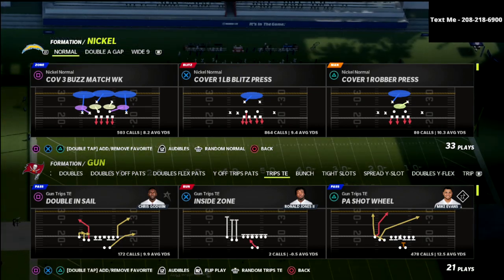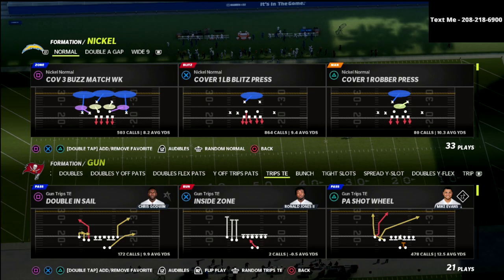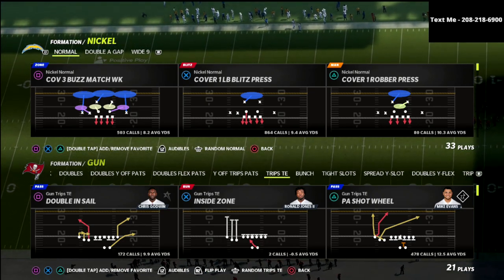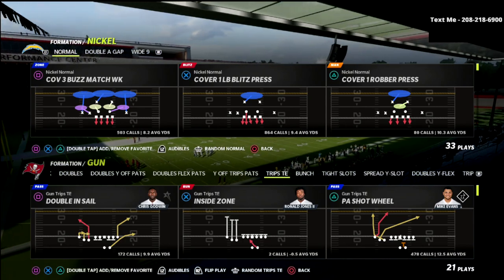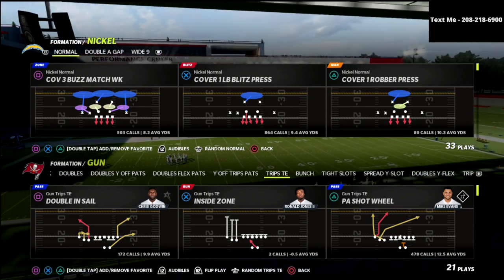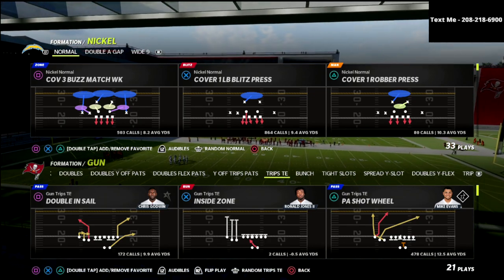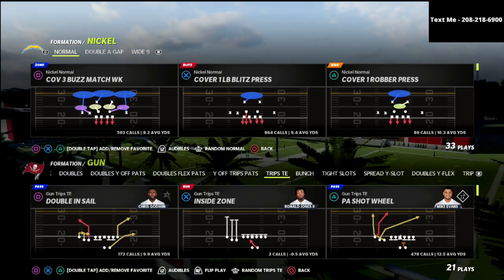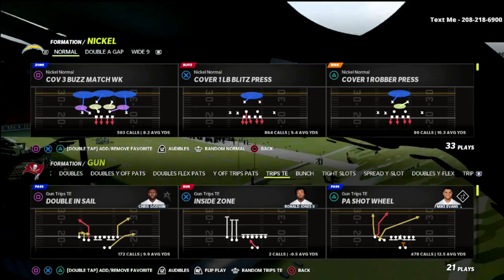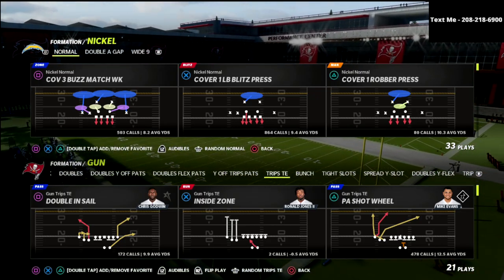I actually did a whole defensive e-book on the nickel normal. If you want to get access to that, there's a link down below. The e-book covers how to stop bunch trips, U-trips, tight, and all of the meta offenses in this game with the nickel normal. I think the nickel normal right now is the best defense in the game, primarily because we're heading into a coverage meta as opposed to a heavy blitzing meta.